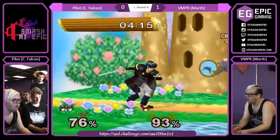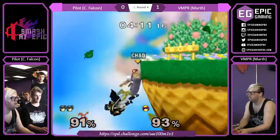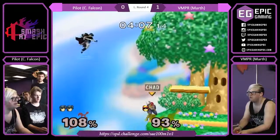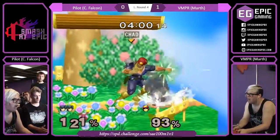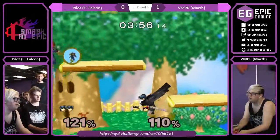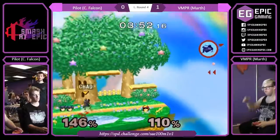Shields a side B that time — gets hit by that one. Nice, beating out the Marth Nair. That's a knee situation — he's up airing too much. You gotta recognize when you can up air and when you can knee, and that was definitely a knee situation. Manages to get to the platform though, only takes a fair for it. This should be a knee — there we go, it's doable.